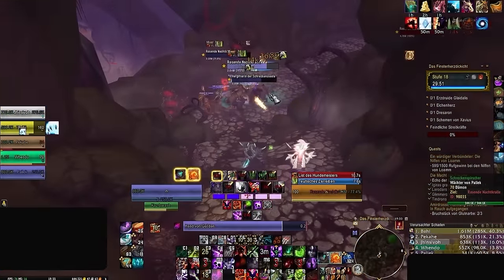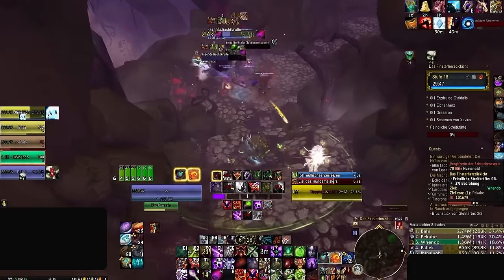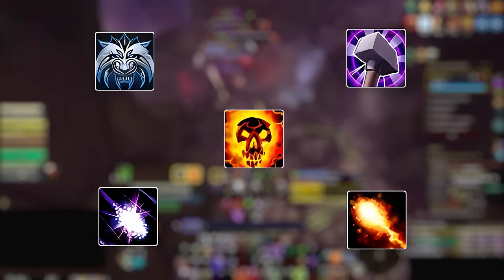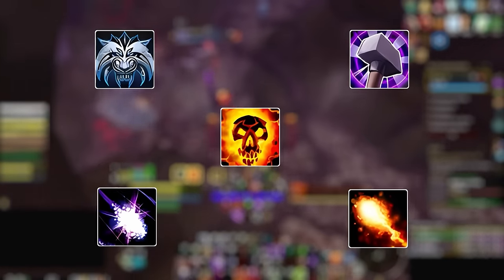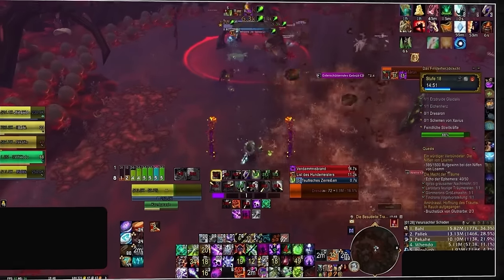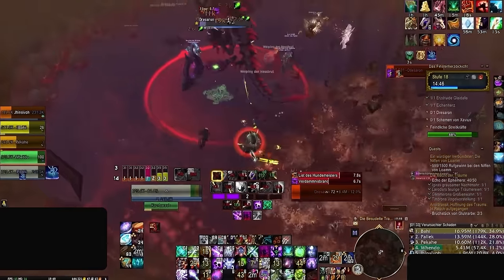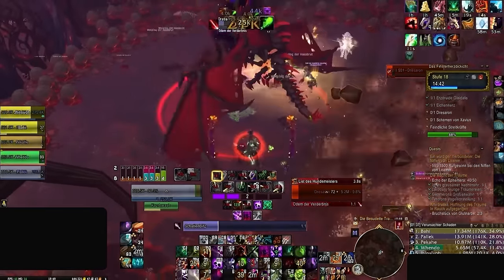In order to demonstrate this, we're going to be delving into the decision making of a Demonology Warlock navigating through a Keystone level 18 Tyrannical key. However, the thought process they undergo is something we can all relate to, irrespective of our class or spec. Just so we can all follow along, Demonology Warlocks have one major cooldown — Demonic Tyrant — coming with a 90 second cooldown and 15 second uptime. As we can see, they're finishing up the penultimate boss, Draceron, inside of Tyrannical Darkheart Thicket.